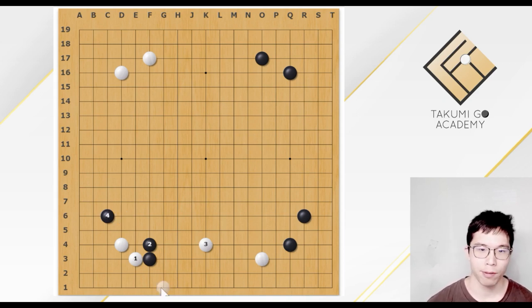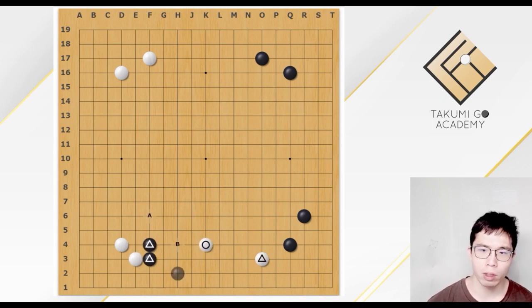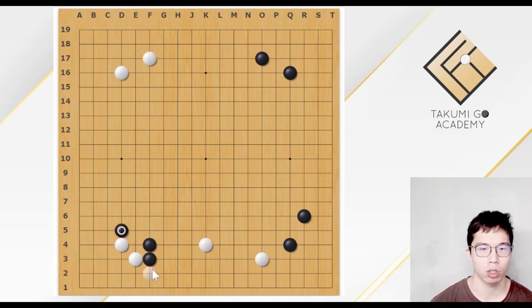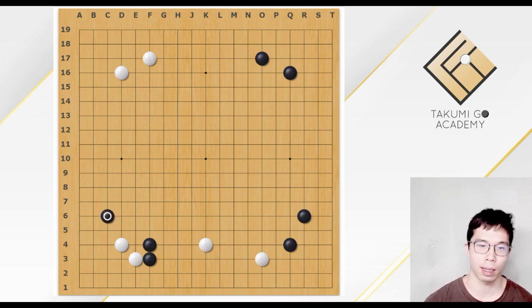If Black does not want a very complicated fight, Black will play this extension. No matter what, if Black plays the double approach — the knight move approach — after this attach, White could divide the Black stones. So this is our choice. If Black thinks the left-hand side is more valuable, it makes sense that Black chooses this double approach. But if Black thinks the right-hand side is more important, Black should play this attach. This attach makes more sense than the double approach if Black thinks the right-hand side is important.